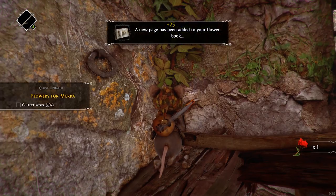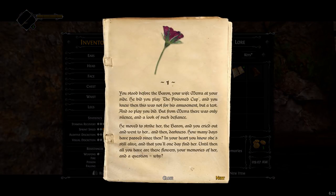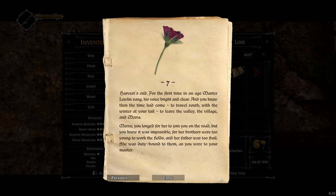A rose and a stick. Harvest's end — for the first time in an age Master Lulon sang, his voice bright and clear. And you knew then the time had come to travel south with the winter at your tail, to leave the valley, the village, and Mara. Mara — you longed for her to join you on the road, but you knew it was impossible, for her brothers were too young to work the fields and her father was too frail. She was duty-bound to them, as you were to your master.